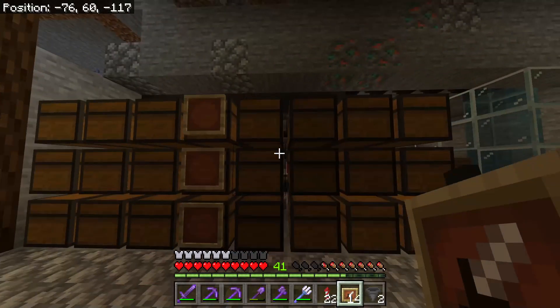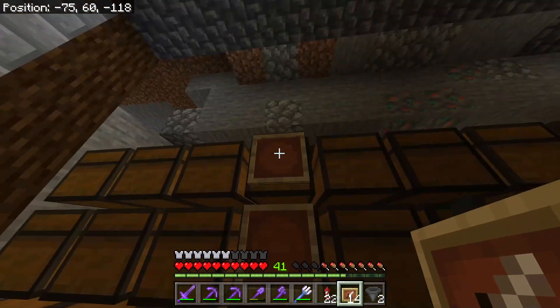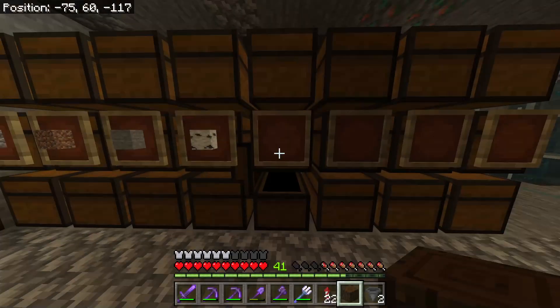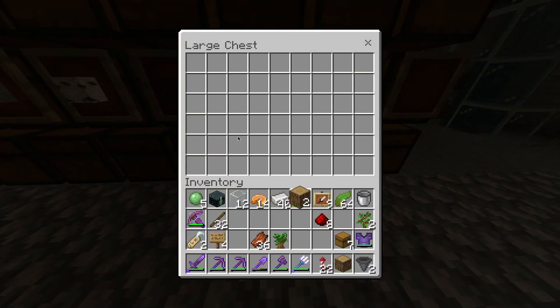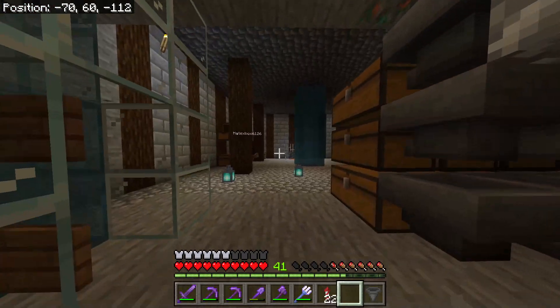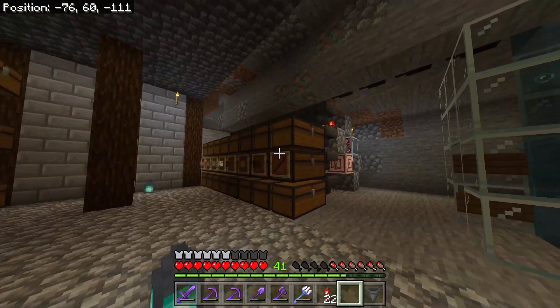I then made item frames, putting them on every single one of the chests showing what was inside of them. Now that everything was labeled, it was time to make the room look good — and to do that I was going to use stone brick.